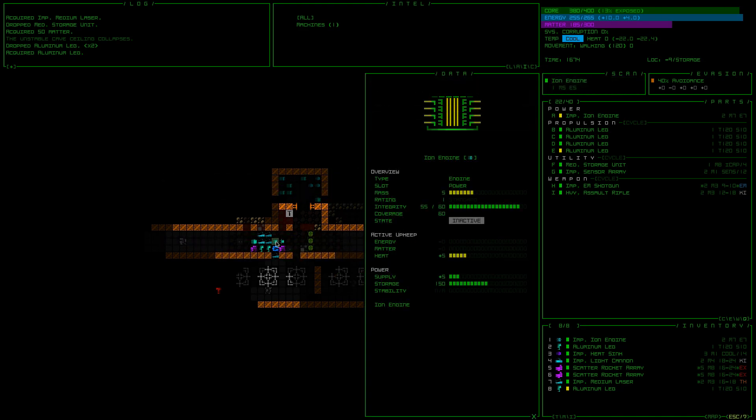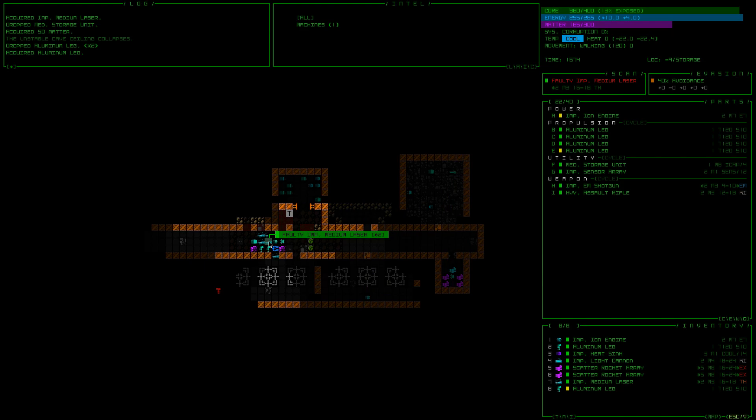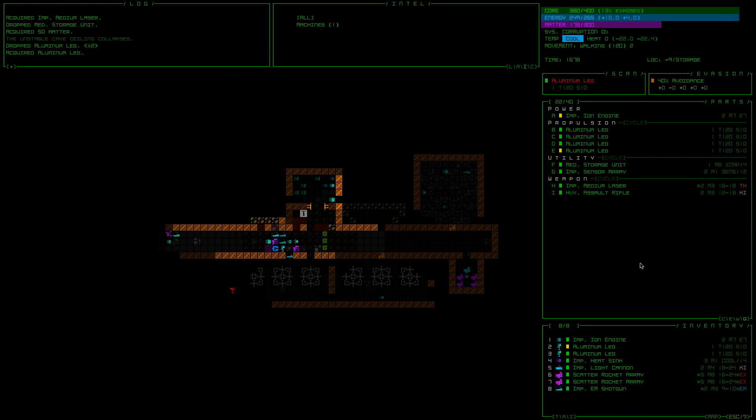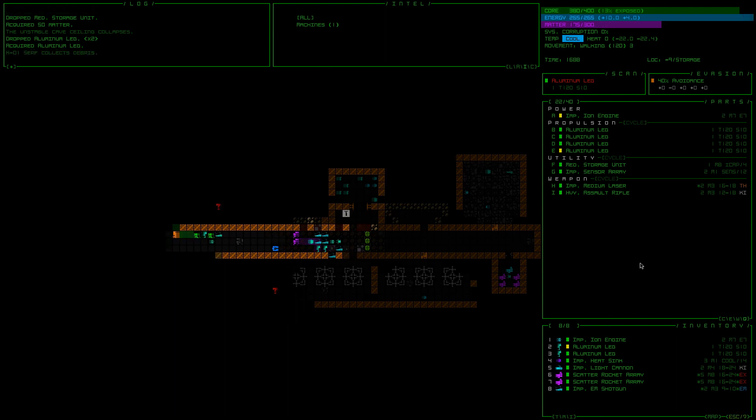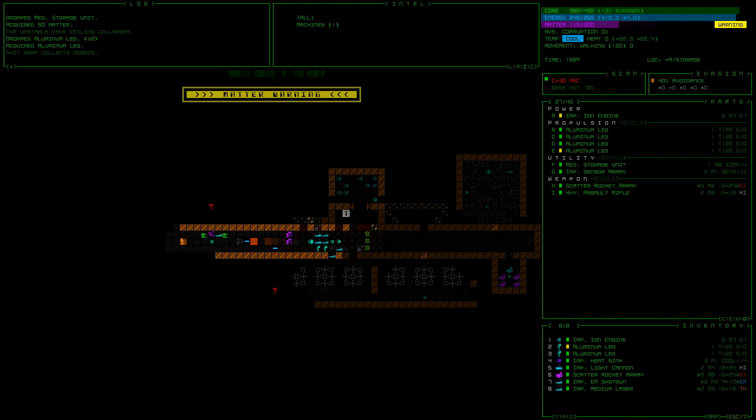And then this is an ion engine. This is a transport coupler. Okay, where are we at? I think we're good. I'm going to switch this out — the beam shotgun will be for when we don't necessarily have friends. So like here, this is a really great opportunity to use the scatter rocket. I'm going to go ahead and get this.